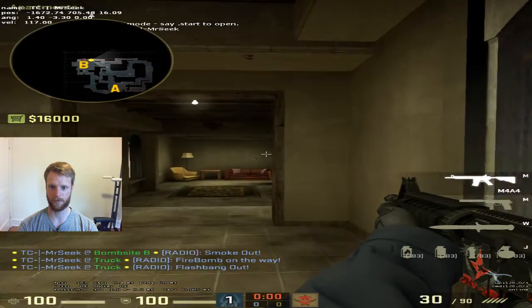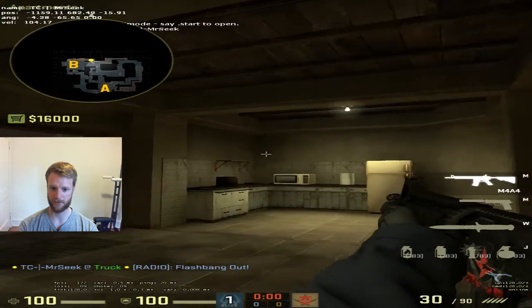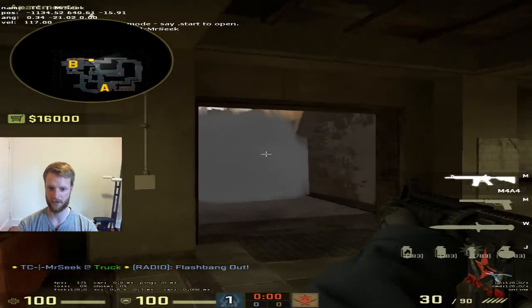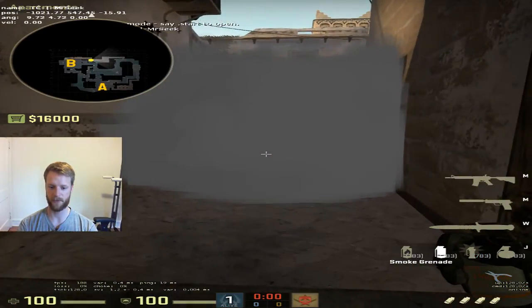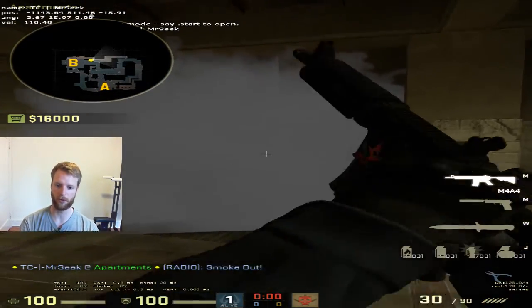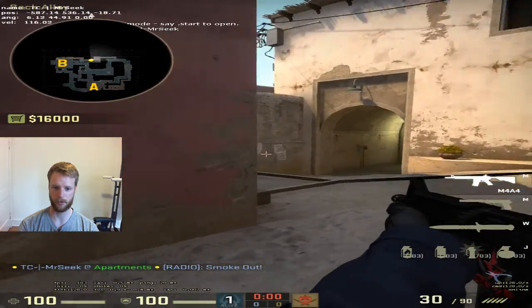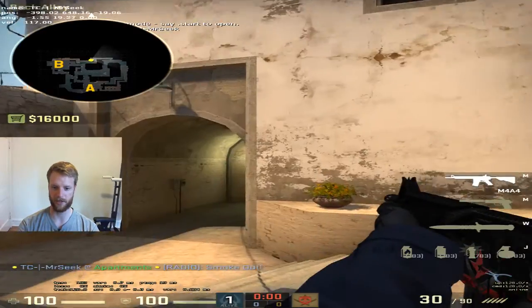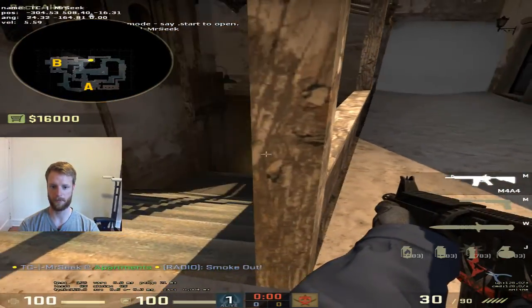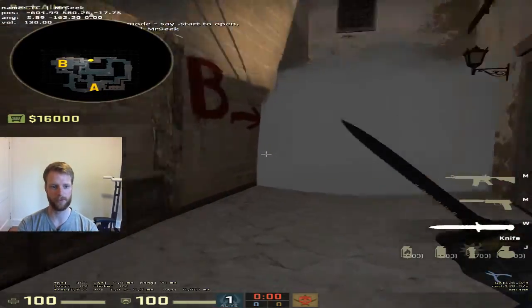So when you throw your flash and molly, I start walking up. This is smoked off — that's where your flash popped — so then I can check this. I can even throw my own pop flash. And then as this smoke fades, I can do one of two things: I can drop my own smoke, or I can just walk through it or walk up to it and try and take duels. And then we can just chill in apartments.